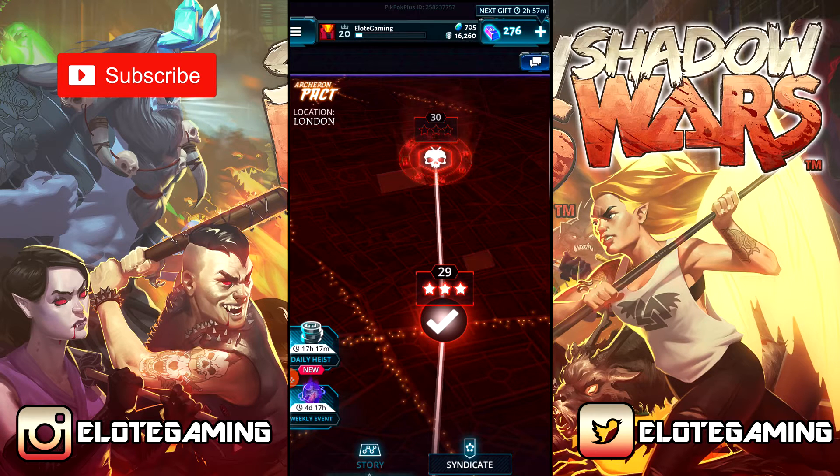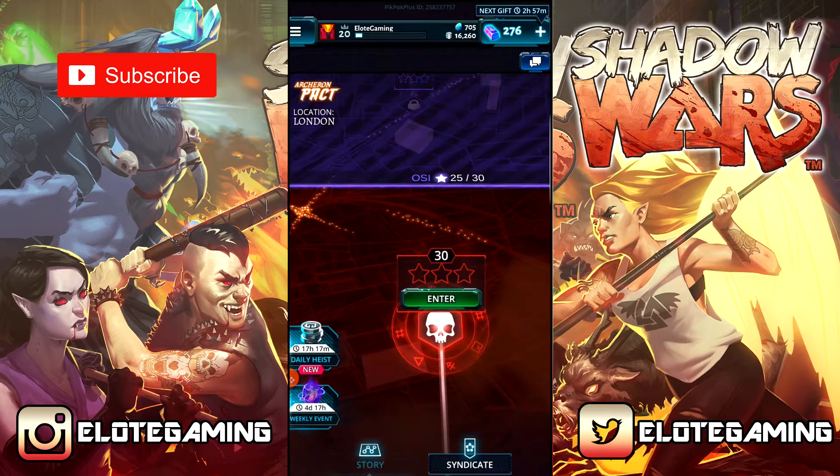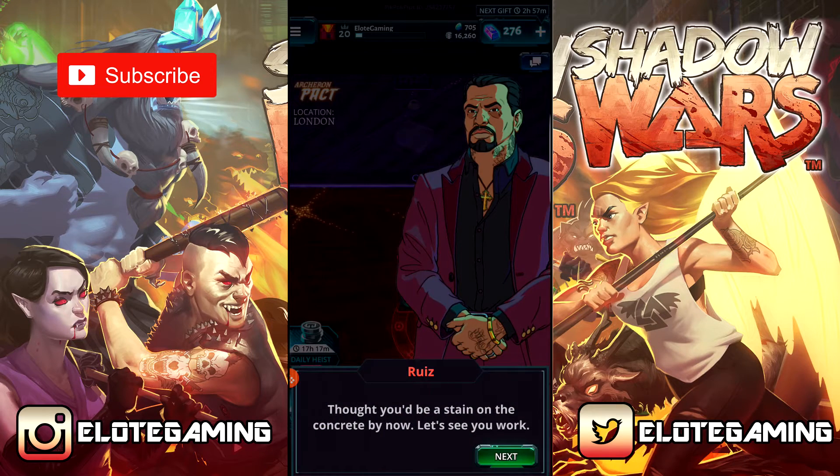What's up guys, Oloty here bringing you episode 12 of our Shadow Wars series. Today we are finishing off the Archeron Pact in the London location with level 30, stage 30, which is a boss battle.